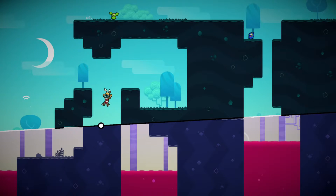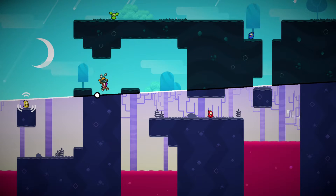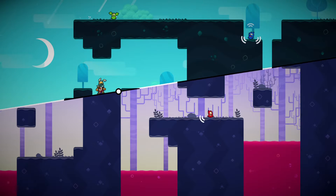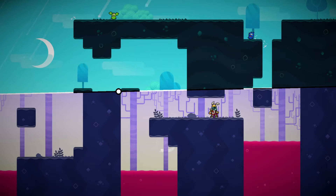Every level has you move your little bee man around a 2D map to collect a number of little creatures. Using the analog stick and triggers, you manipulate a dividing line that transitions the level between two different layouts. Transitioning between the layouts is key to navigating the level and collecting all creatures.